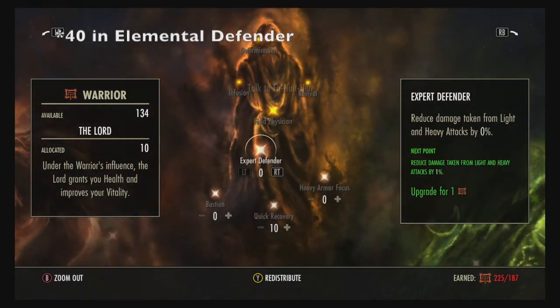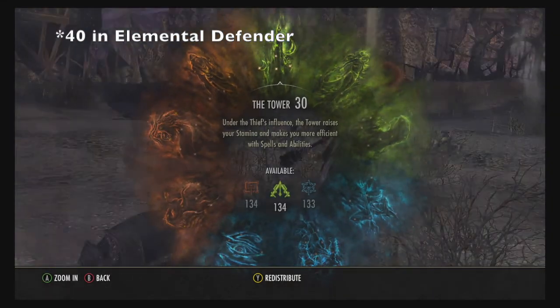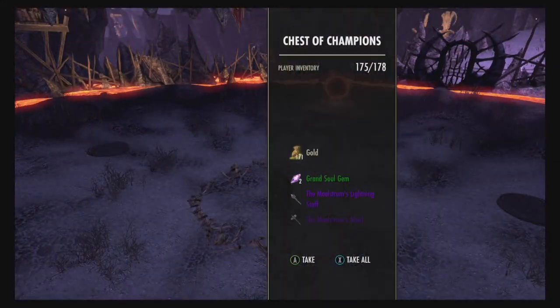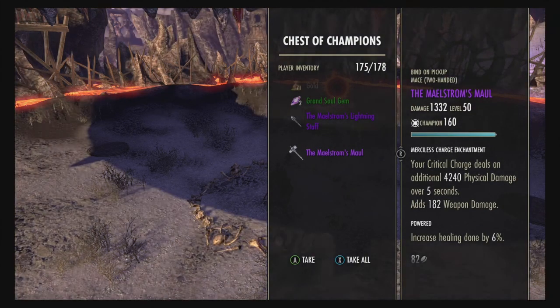Then I went three in Hardy, four in Elemental Defender, and 10 into Quick Recovery. Those three in Hardy are actually kind of wasted because nothing's really hitting you except the Crematorial Guard with its swipe attack. But look at the loot — crop loot as per normal.